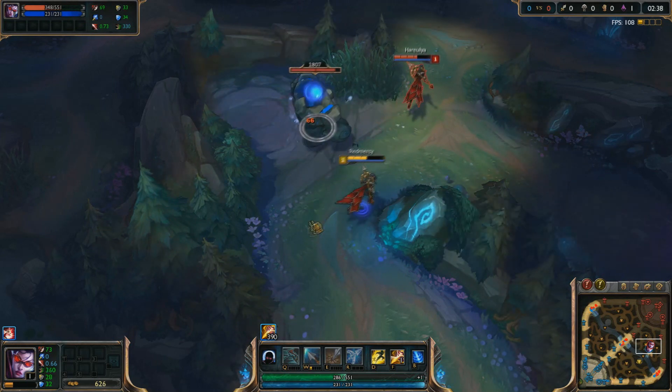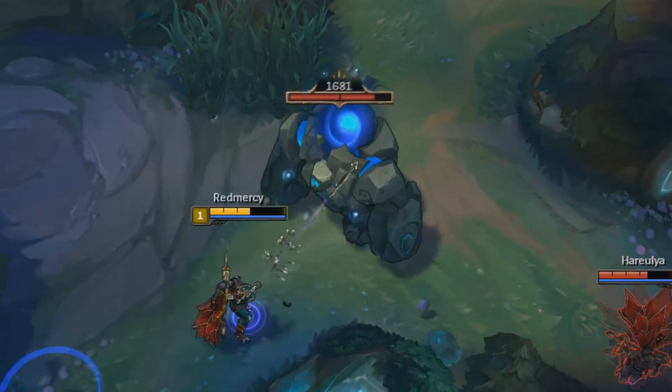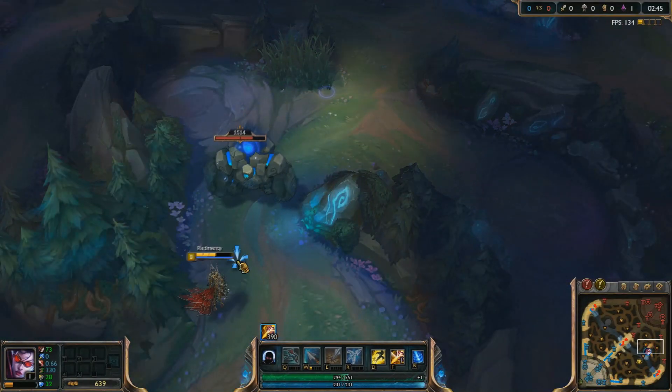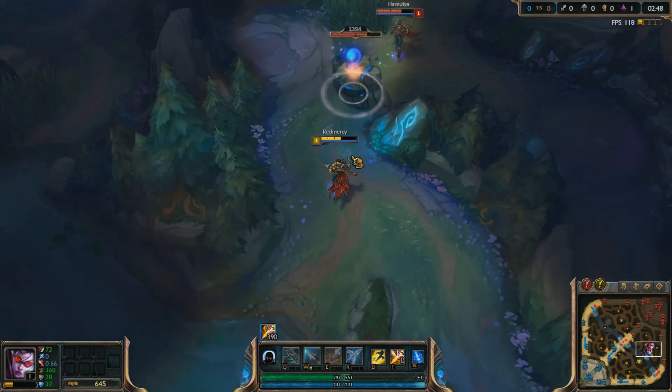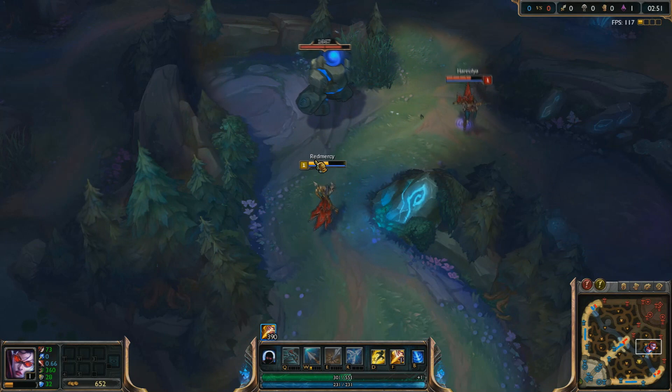Here's one even more interesting. We do the same thing — alternating auto attacks — but as I slow it down, you see that my W procs on the golem even though there's absolutely zero indication of the rings around the golem. So it seems like the game might be registering the W effects onto the target, but the visual effect is extremely buggy.